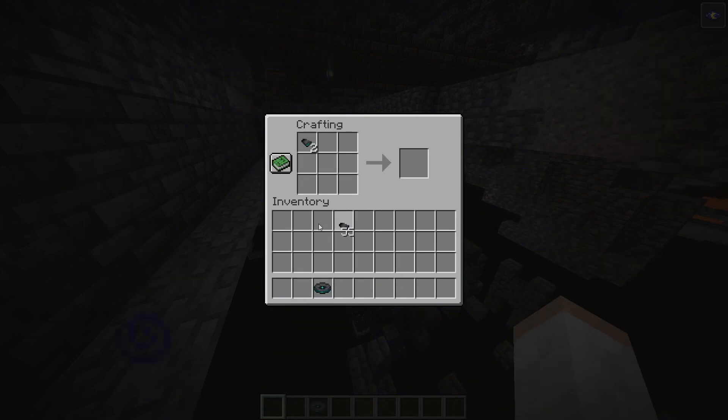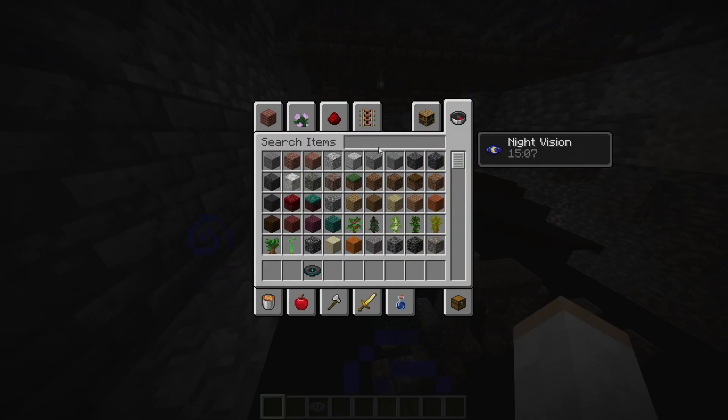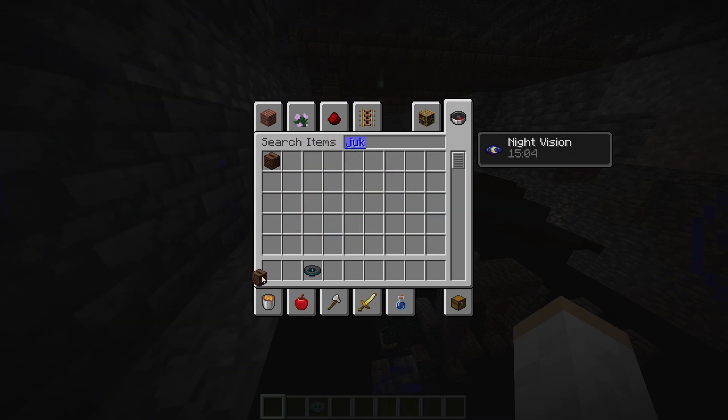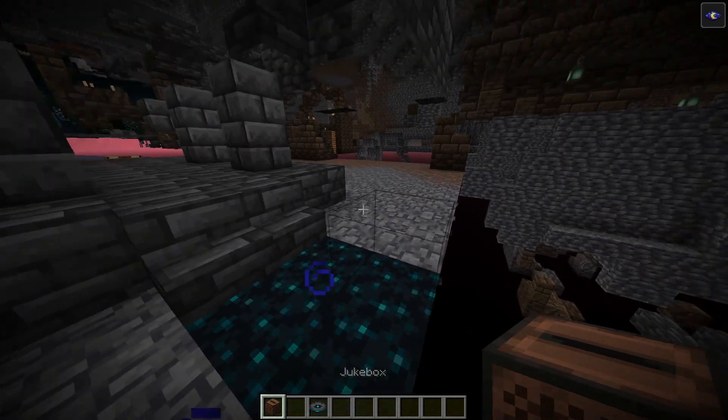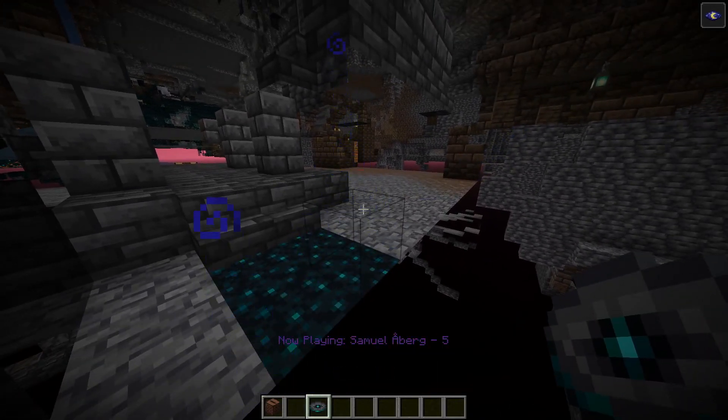Let's go ahead and check out this brand new music disc. You're going to be able to find those fragments in ancient cities and build this music disc, which is really cool. Let's grab out a jukebox and see what this thing does. Yeah, don't ask what's going on here — I have no clue — but let's hear this new music disc.